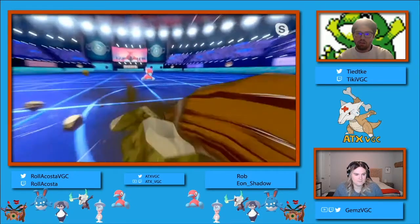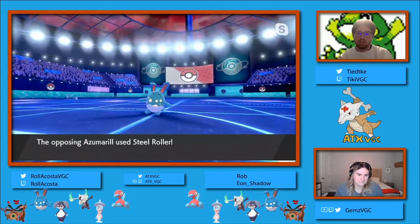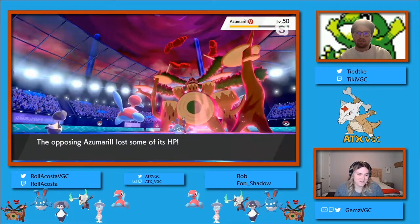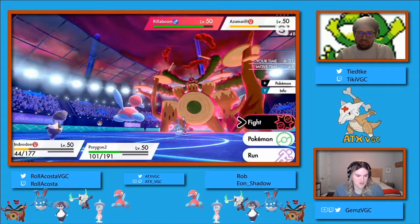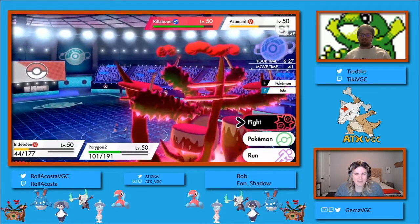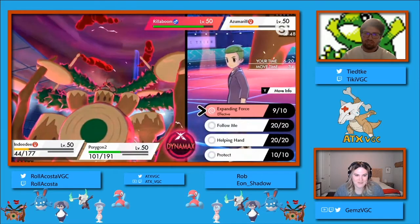Maybe the damage can snowball enough to where you can pick up KOs fast enough to where it doesn't matter as much. That was a super interesting turn of events. We see the G-Max Drum Solo do about 50% into that Porygon 2, and the Steel Roller come out from the Azumarill to go ahead and take that Indeedee down by about 75%. Incredibly powerful move, super useful in overriding that double Expanding Force.